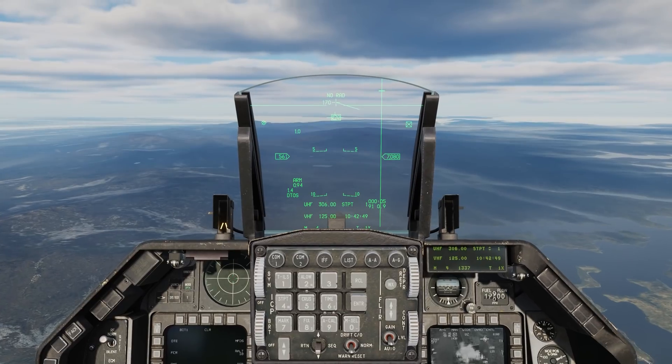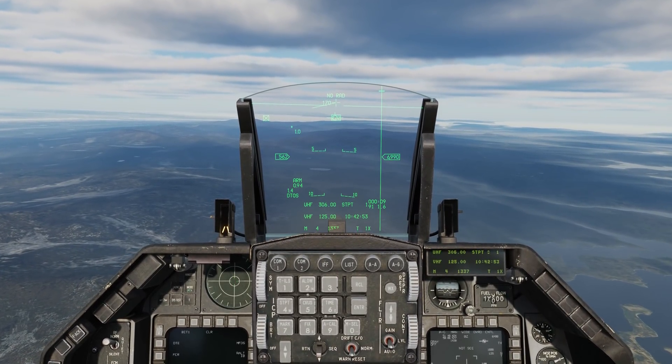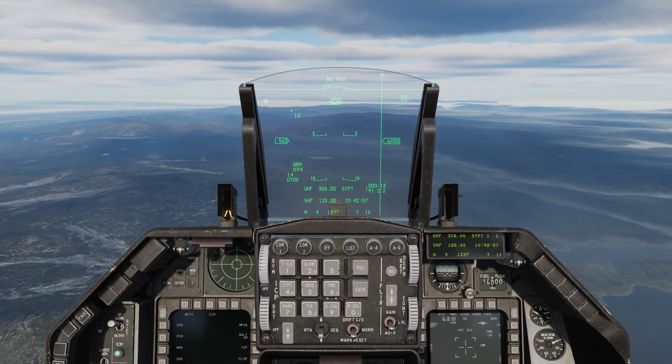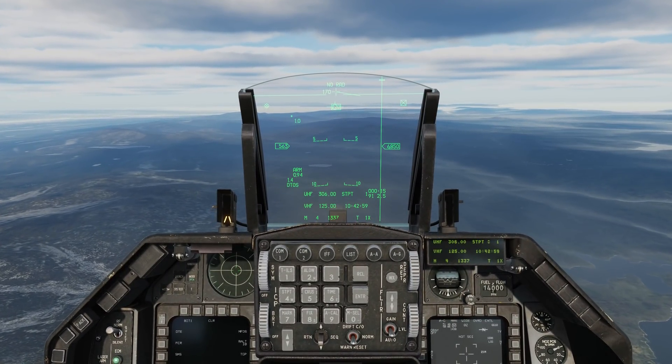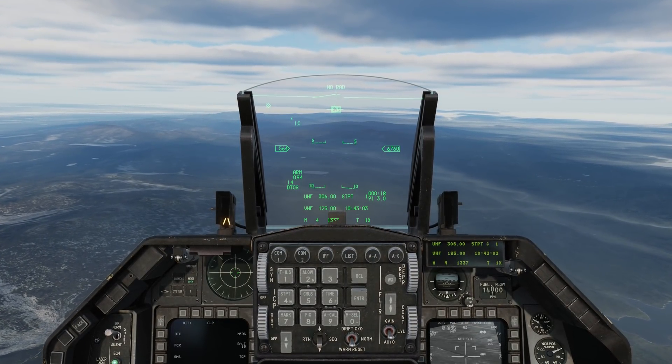Let's bring the sensor of interest back to the HUD by going up on the display management switch. To re-cage our DTOS designator back to the flight path vector, we'll go aft on the target management switch. And we can see it's back now.